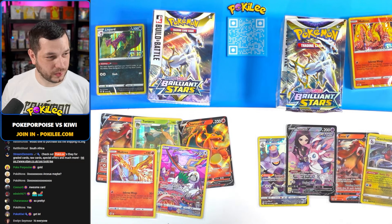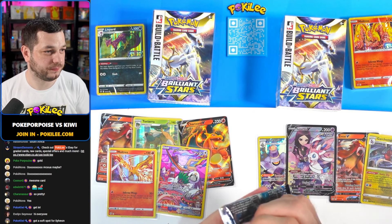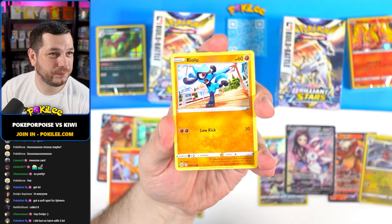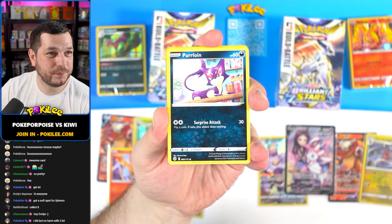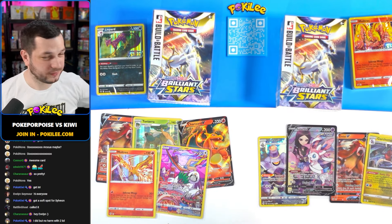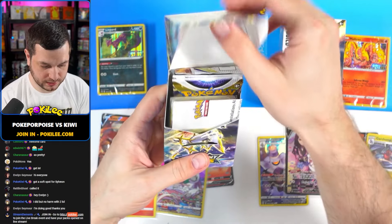Evelyn, how are you doing? Welcome. Last pack of magic - let's go. Got a soft spot for Sylveon. We've got Cherubi, Riolu, Starly, Spirit Bomb, Purloin, Executute, and a Haxorus. Not the best pack. Let's grab those and see what's inside this one.